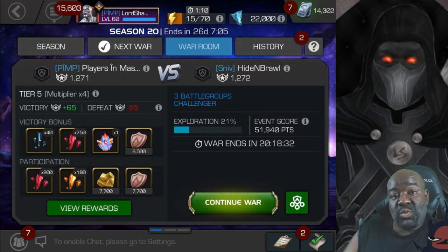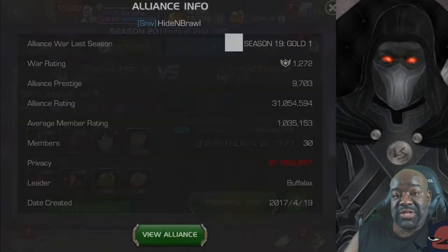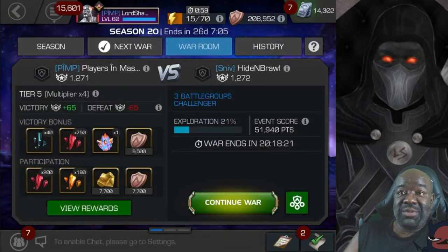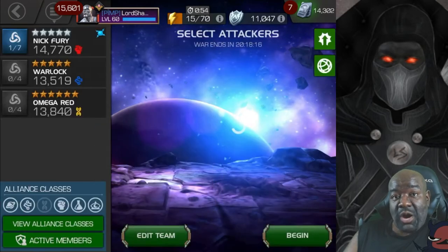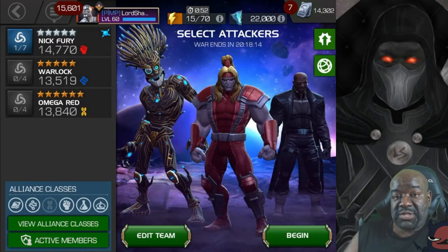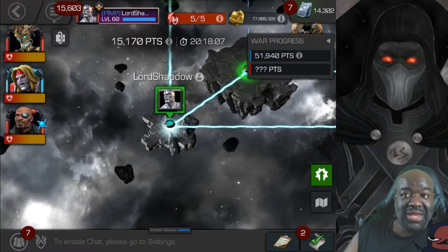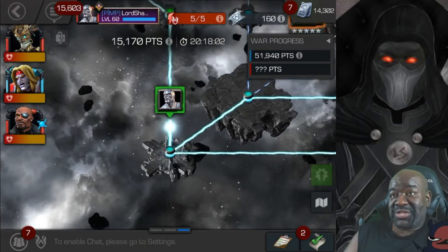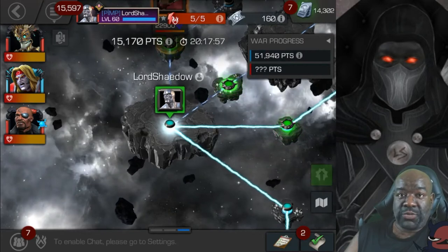Hey everyone, Shadow here, welcome to another Marvel Contest of Champions video. It's Season 20, War number one, and we're going up against an alliance called Hide and Brawl. This is the first war of the season and we're trying to make a push. I am placing without suicides, and because I run suicides all the time it's about an 80 unit investment each time I switch with my current build. We're really hoping to hit platinum, which is our goal — Platinum 3, Platinum 4, doesn't matter.